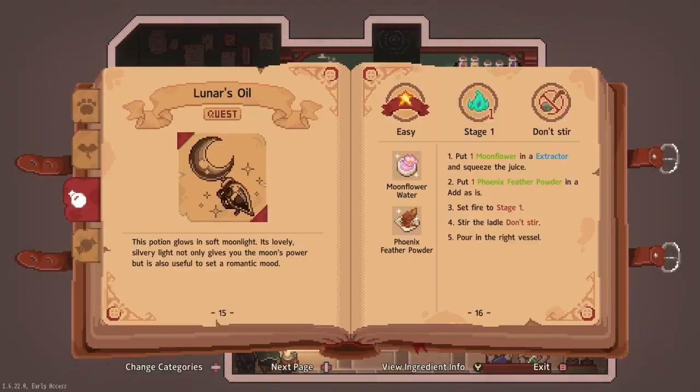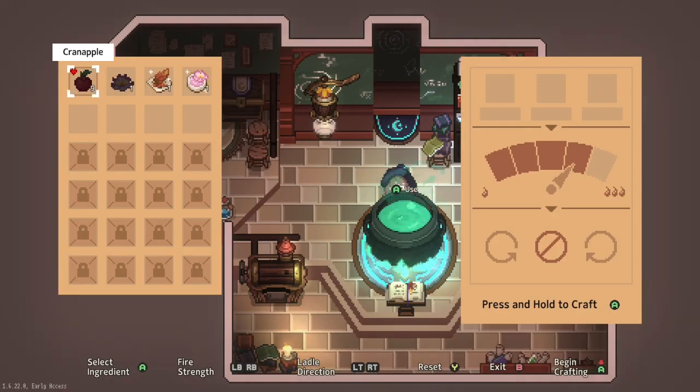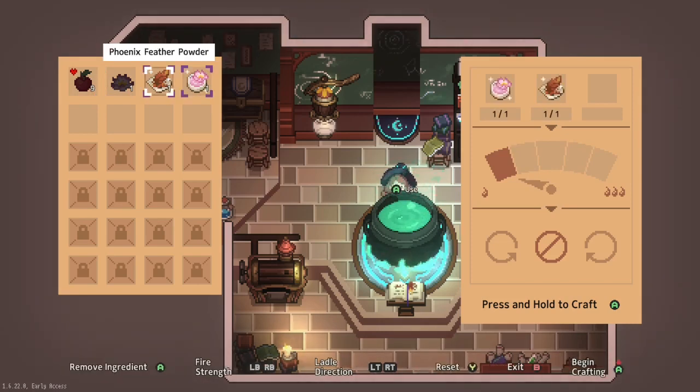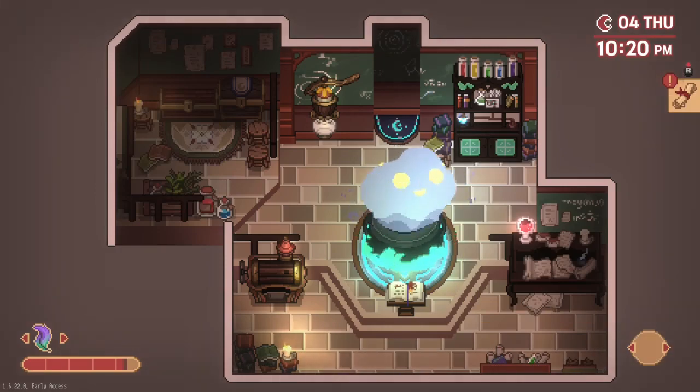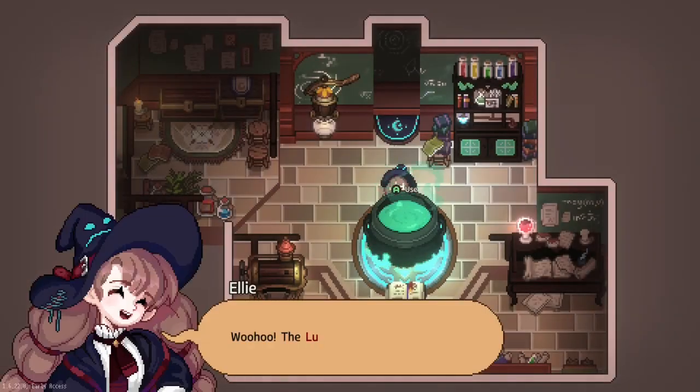Now let's make Luna's Oil. The fire needs to be at stage one and don't stir. Fire's at stage one. We need one moonflower of water and one phoenix feather powder. A potion that emits strong moonlight - it contains the power of the moon. It's expensive due to the rare ingredients required. The Lunar's Oil is ready - let's go get rid of the prickly vines now.